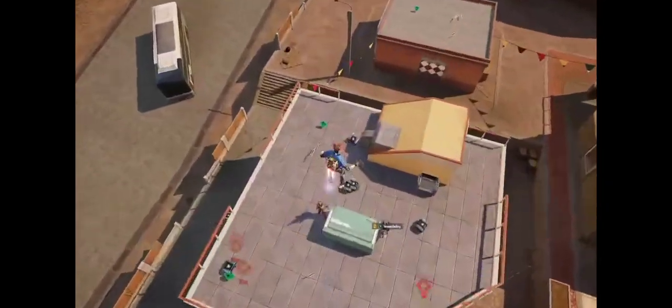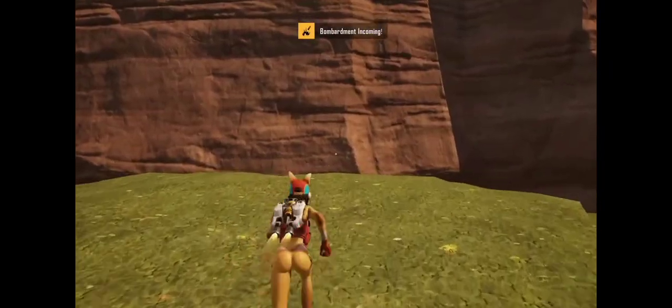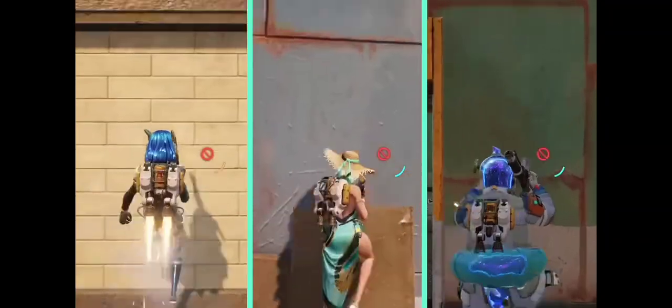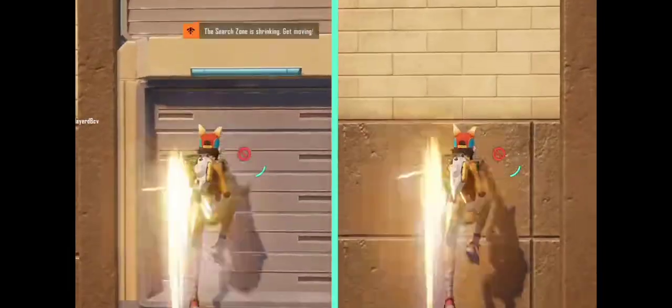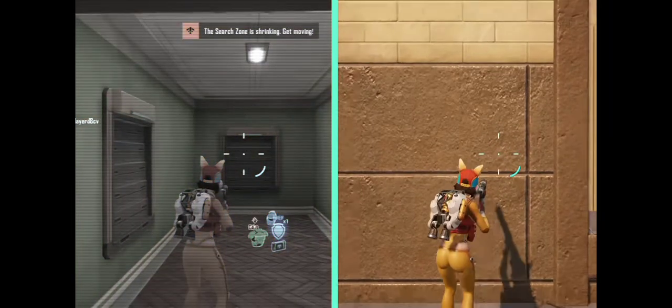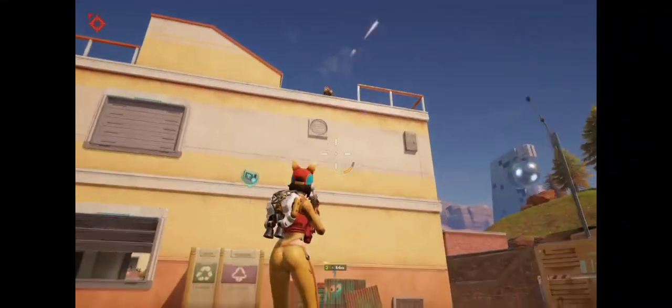Descending from the sky and catching your enemies off guard from behind can be a good tactic. We've added the wall jump feature. When used, heroes can run vertically along walls, but cannot move left or right during the process. The height limit for climbing walls is about two floors, and heroes will automatically fall to the ground once they reach this limit. When used together with jetpacks and hero skills, the different strategic and creative 3D moves will be endless.